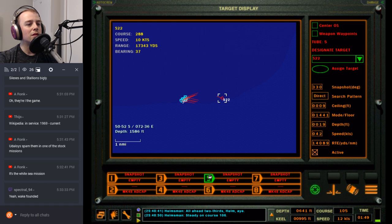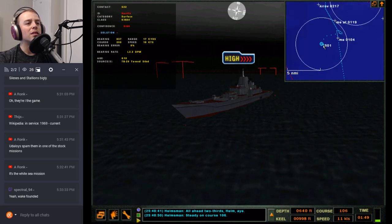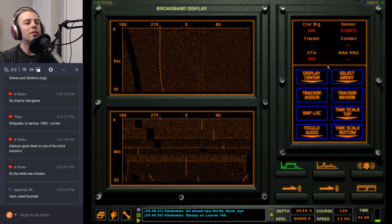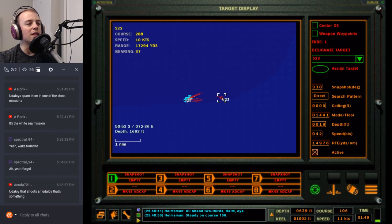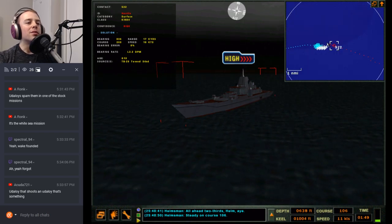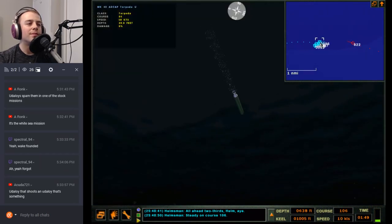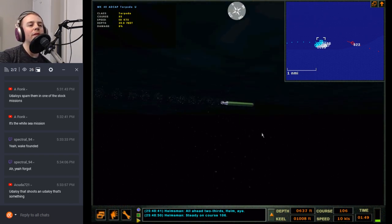Oh no — don't tell me they were set to active. Son of a gun — I set them to passive. I don't know if that means they were set to active or I just can't change it. I'm pretty sure they were set to passive — but they're going 50 knots, and passive they go to 45 knots. I think they might be active.